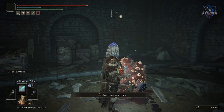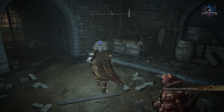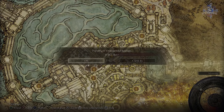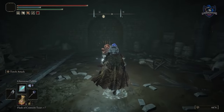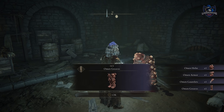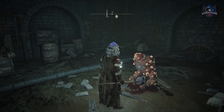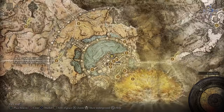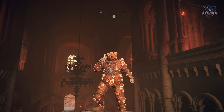Return to Dung Eater in his cell beneath the capital and give him the remaining Seedbed Curses to finish off the quest and receive the Mending Rune of the Fell Curse — the item needed for his secret ending. Reload the area and return to him, and you will get his armor set on his body. After this, the only thing left is to use his Fell Curse at the end of the game for the Blessing of Despair ending.